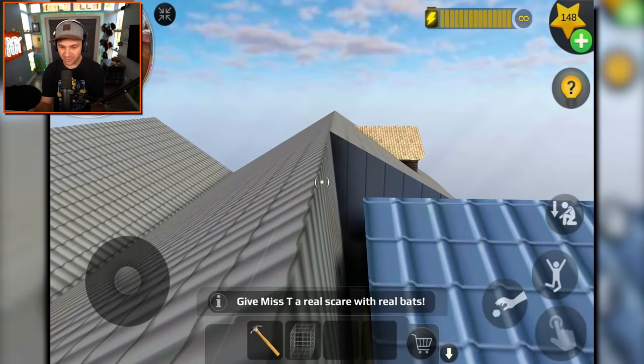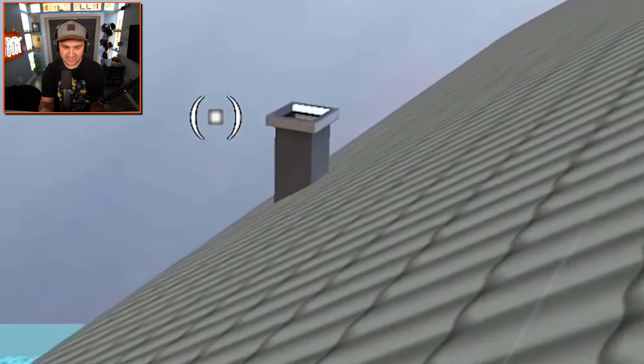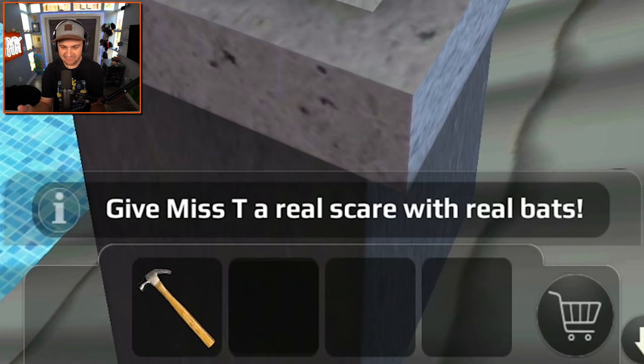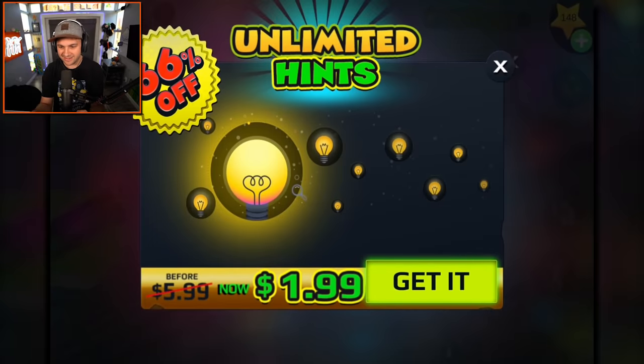Where is the chimney? Oh, there it is. We'll place the cage on the chimney. The hint says: give Miss T a real scare with bats. That's all it's giving me - let's go for another hint.